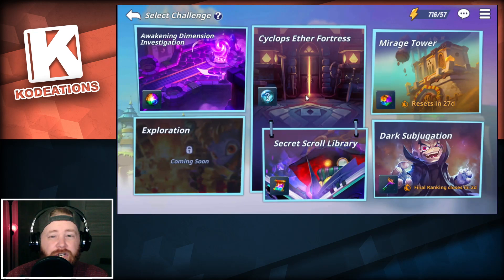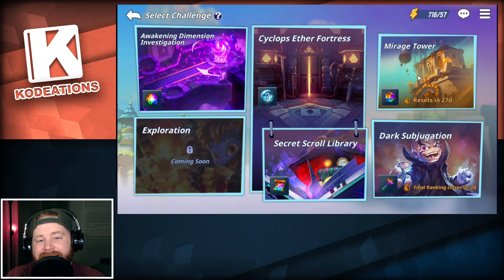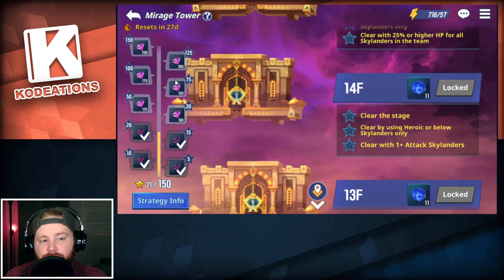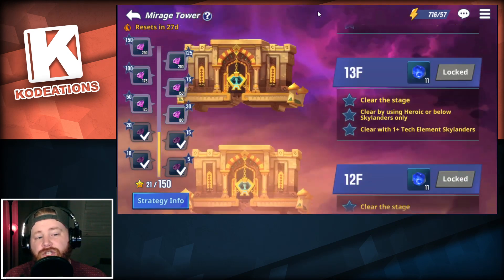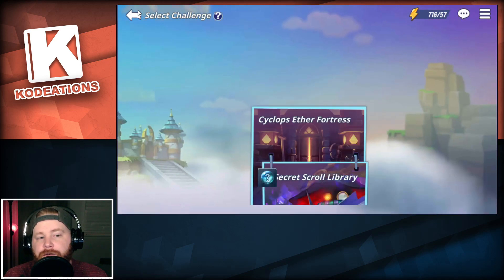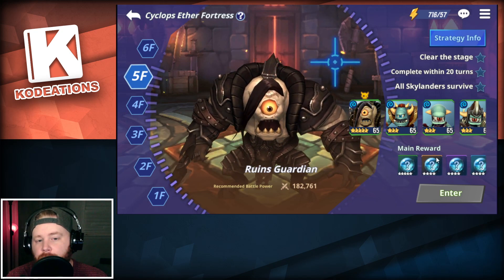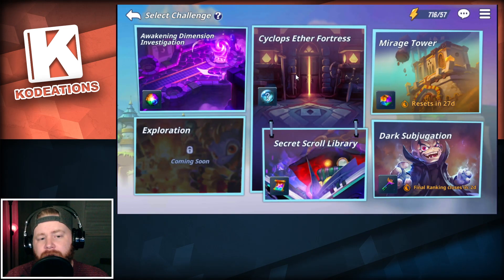There are also a bunch of different challenges. They have the inevitable endless tower mode — called the Mirage Tower — where you climb floors, each with individual rewards, and hit milestones to collect additional rewards. The higher the floor you go, the better quality but also the harder the boss fights become. Very straightforward for idle games. They also have an awakening system where you collect awakening materials to awaken your Skylander, unlocking additional skills, abilities, and stat bonuses, plus dungeons to explore for additional resources.